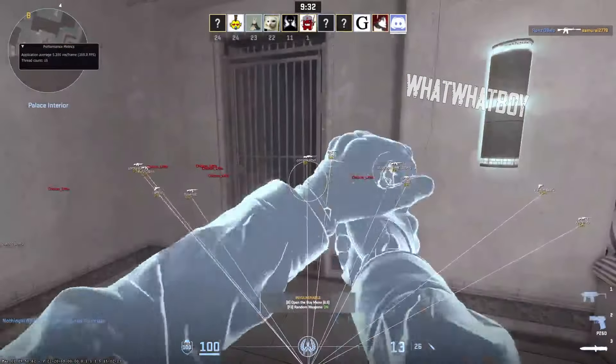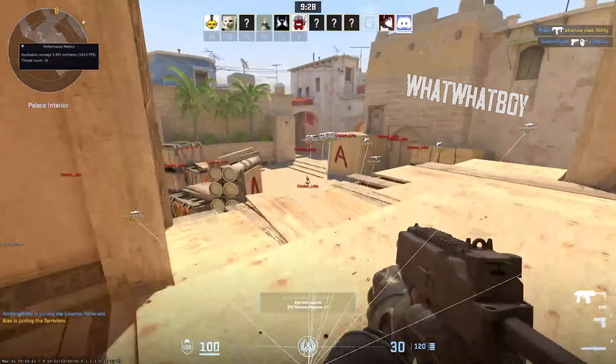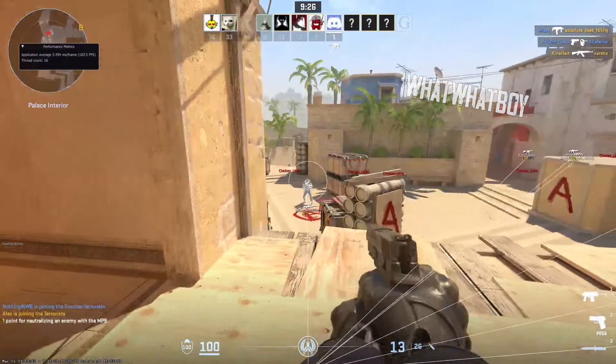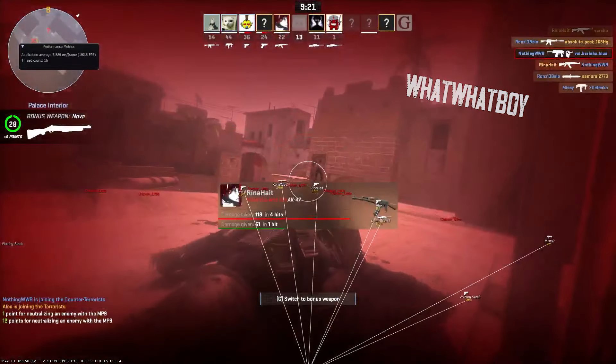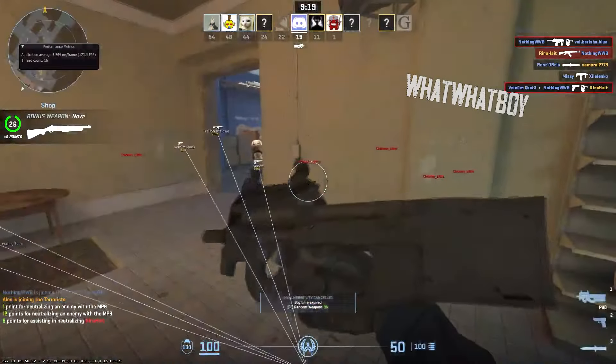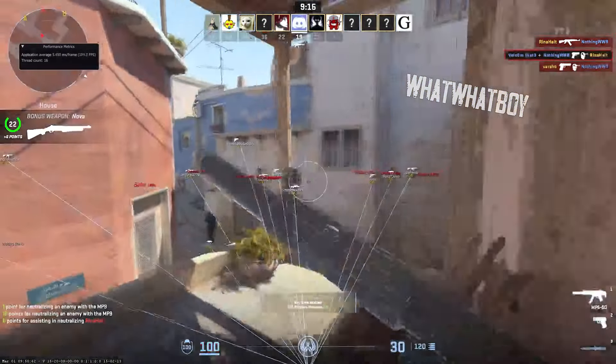I'm in-game now and as you can see the ESP is working. You've even got the chicken's health — chicken ESP is working. Team ESP is working as well. I am dying legitimately too.